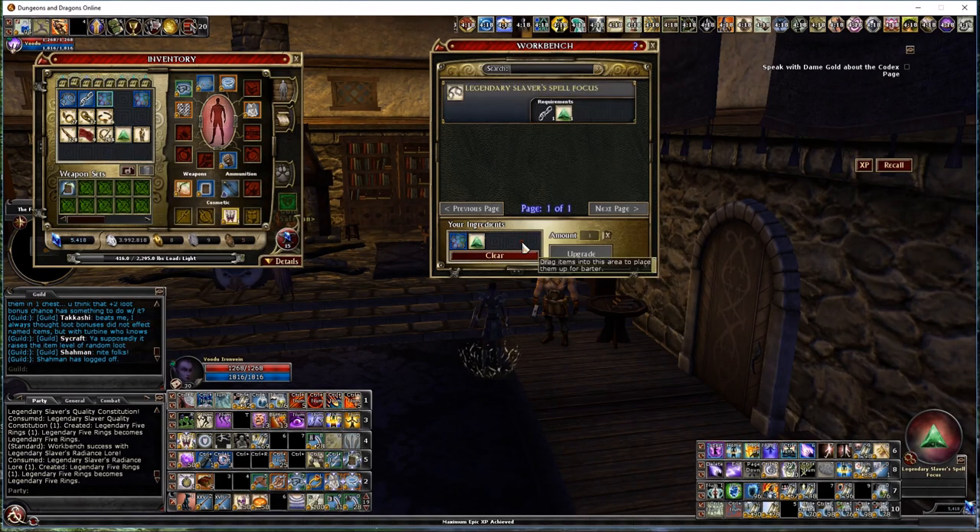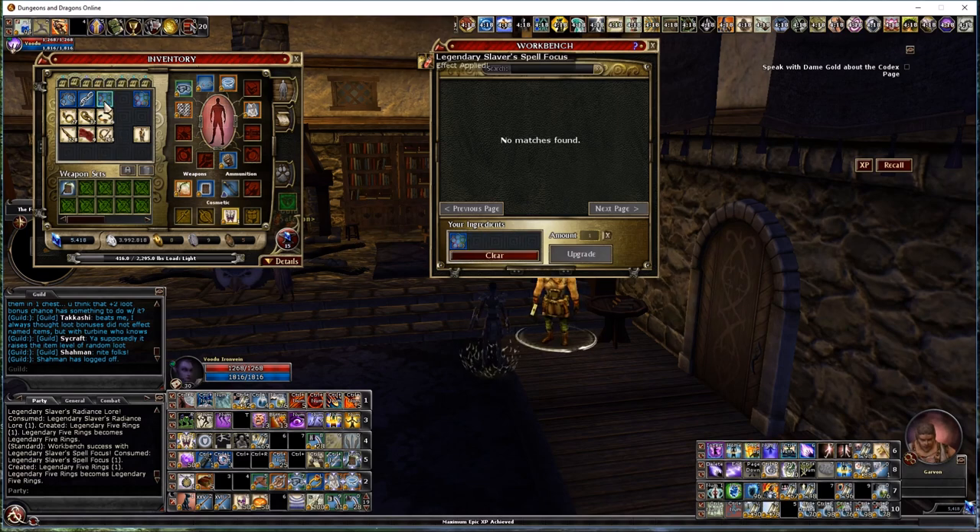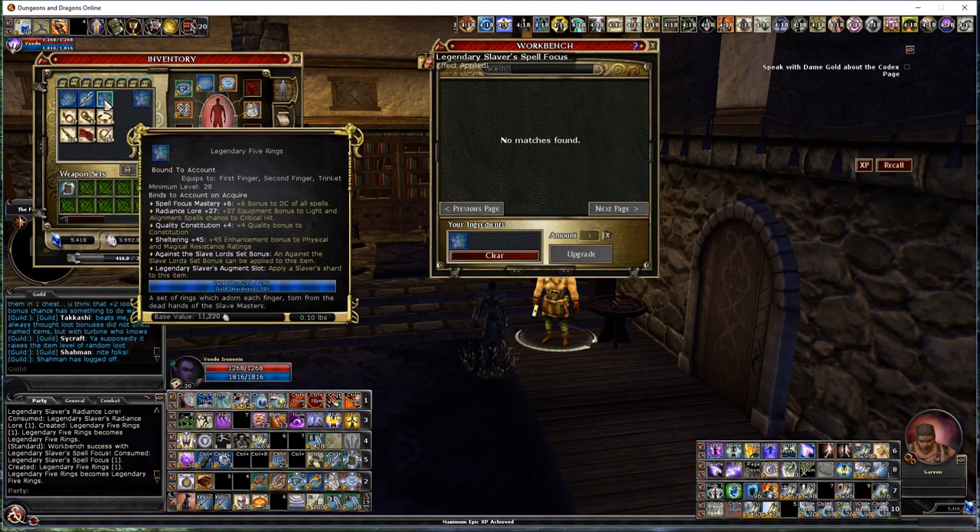And now finally, the part I'm really excited about — watch this. Spell Focus: I thought it was going to be a plus 6 bonus to one school, but it's a plus 6 bonus to DC of all spells! How amazing is that? You can also add a slot and your set bonus — phenomenal, versatile, powerful gear. Go craft yourself some Slave Lords gear. Grind it out, don't get frustrated, make it part of your routine, and make yourself some of this amazing loot. Thanks for watching! If you have questions respond on YouTube, and if you're on Sarlona you're welcome to send me a tell.